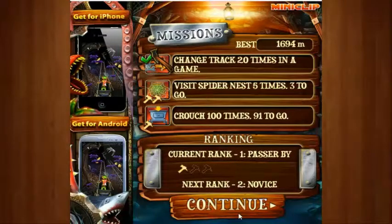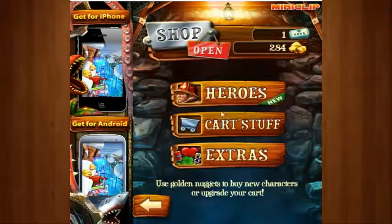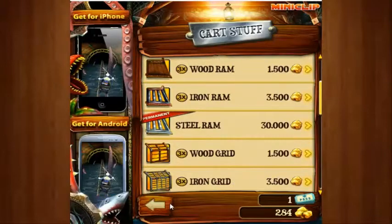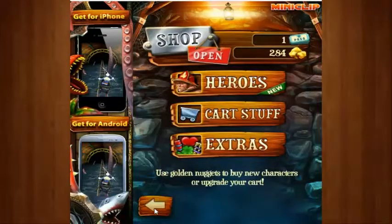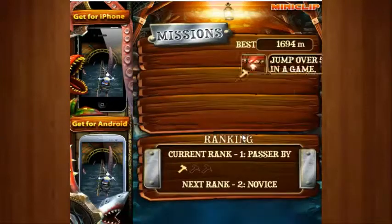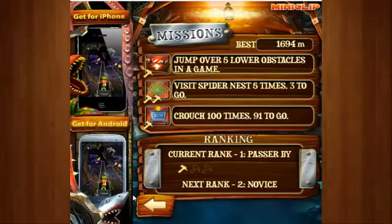Let's continue. Let's go to the shop and see what I can get with my nuggets. Let's go to cart stuff. Can I get anything? No. Let's keep playing. Let's go to missions. What are my missions? Jump over 5 lower obstacles in a game. Crouch 100 times. I can easily do that.